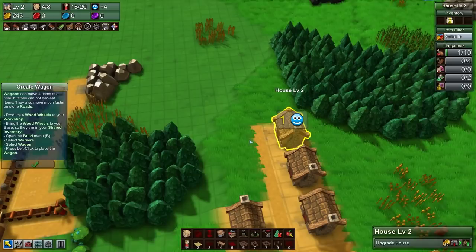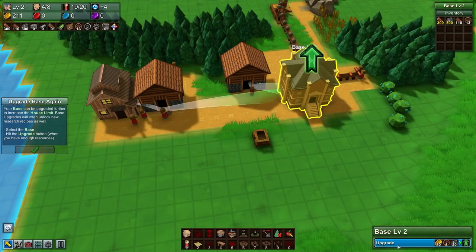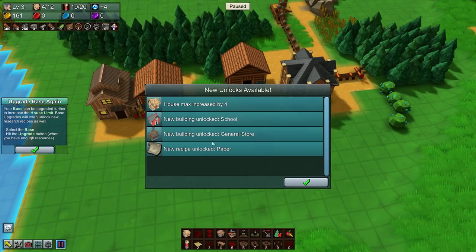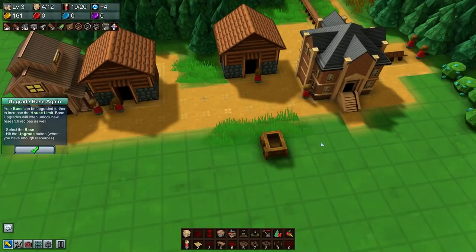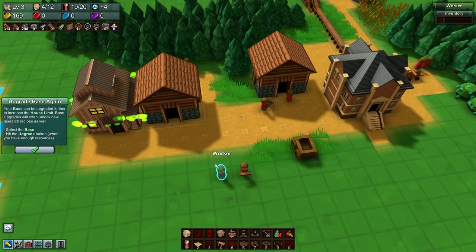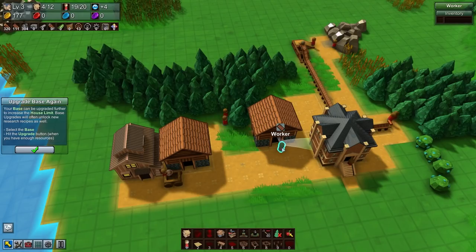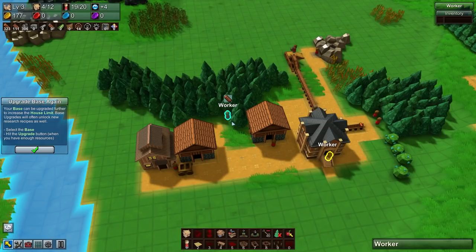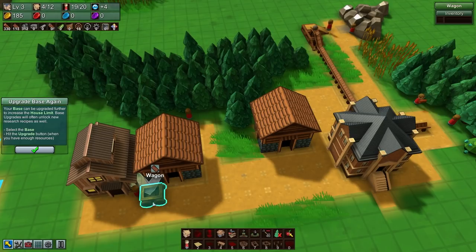Let's go ahead and upgrade one of our houses - that gives us a little bit more to play with and allows us to build the wagon. We can now upgrade the base again - we can now build four more houses, and schools have been unlocked. We've also got the general store and paper has been unlocked, and the inventory maximum stack size has increased in the base. I'll have a wagon taking care of the planks now - the only thing I really want meeples working on specifically is stuff that requires harvesting because that's where they excel, and wagons do not.